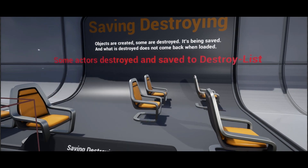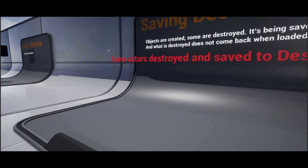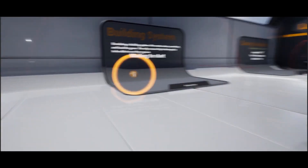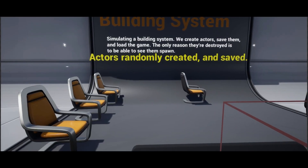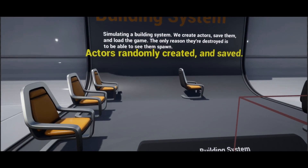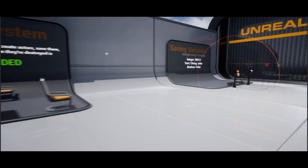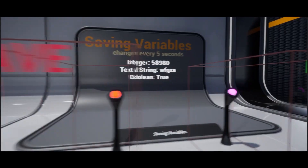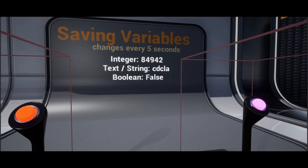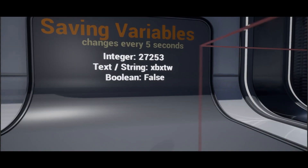You can save variables and actors, widgets, game modes, player controllers, game instances and level blueprints. You can also save actors and widgets that have been spawned or destroyed in game. In total there are 21 different blueprints and it is not network replicated, so this is just for single player — keep that in mind. I think this looks absolutely great; it's something you can actually use for your game on the back end and it looks very efficient.